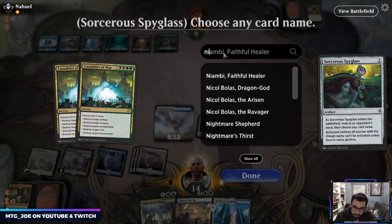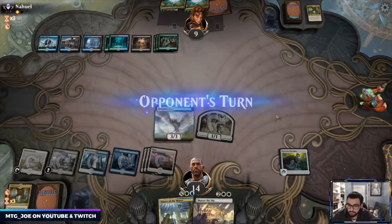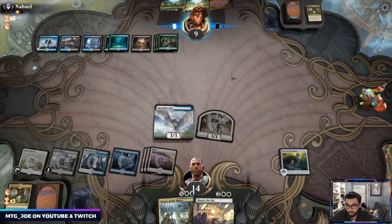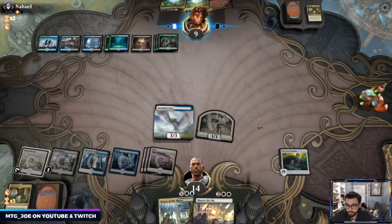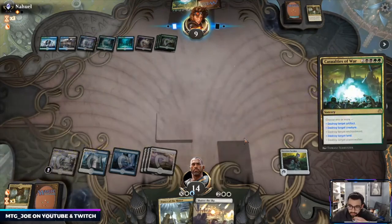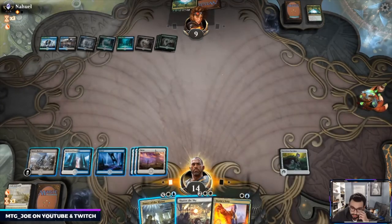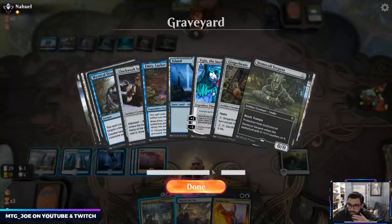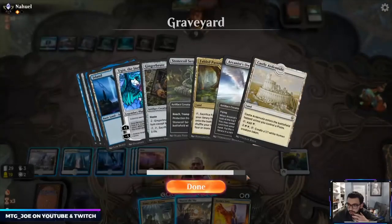So this would be Nissa. They're going to probably take me off a land here. They can do artifact. Okay, so I leave that out. Veto is actually nice. One, two, three, four, five, six — you can do Dance of the Manse for four, get back a couple Arcanist Owls. So I can put some pressure on them.